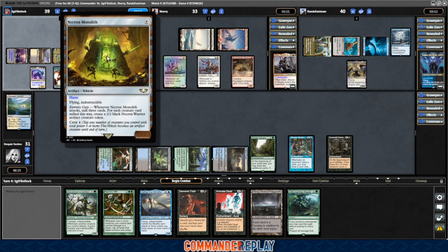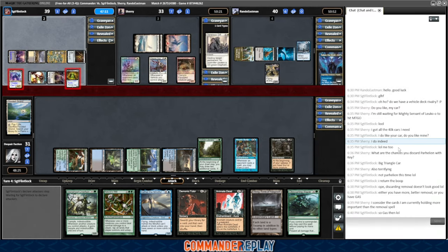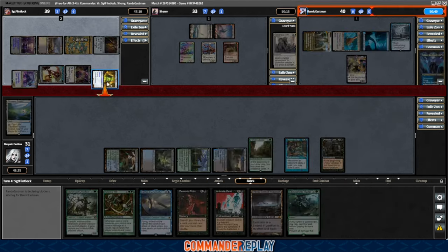They copied this one in one of the last games we played with it, and when there's two of these running around, that is a lot of flying indestructible that's very hard to attack through. Opponent said they didn't notice — Sherry discarded a Generous Gift last turn, and opponents were saying discarding a removal spell doesn't look good. He said he considers the cards he's holding more important than the removal spell, and Flintlock goes, 'so gas then.' We might be expecting some powerful stuff to come down here soon.